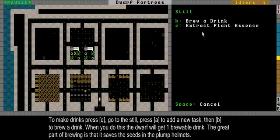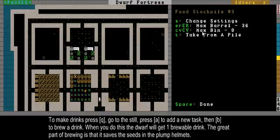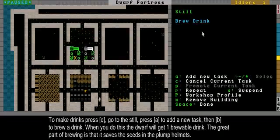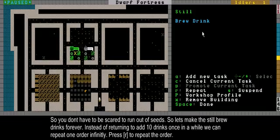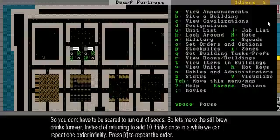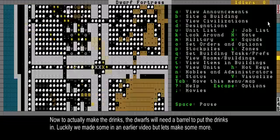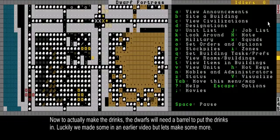Now just press Q, then A and B to brew a drink. She'll brew one drink, getting one Plump Helmet and brewing some Dwarven Prime from that. But we want more - we want her doing this all the time, so we can repeat the task. When you're in the job list, press R for repeat and a little R appears - she'll do this forever until something cancels it. One thing: to brew drinks, you need something to put the drinks in, and those are the barrels I was talking about in the previous videos.